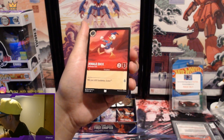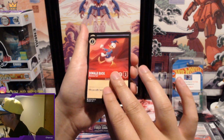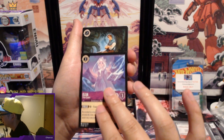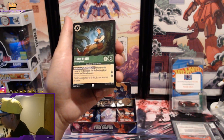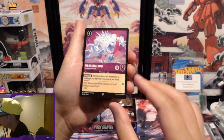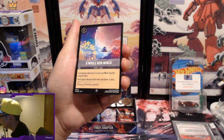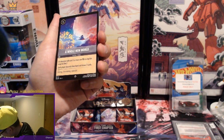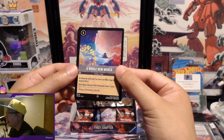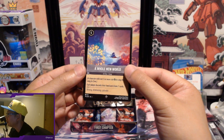Donald Duck — yeah, these must be common, this must be uncommon. Another Elsa, uncommon I believe. Flynn Rider. Marshmallow, Assistant Guardian — I think this is the rare. A Whole New World — that's actually a big one! I think it's like a $20 to $30 card right now.